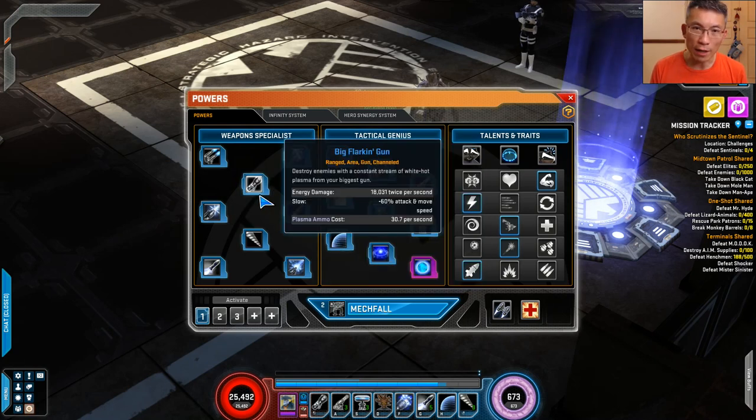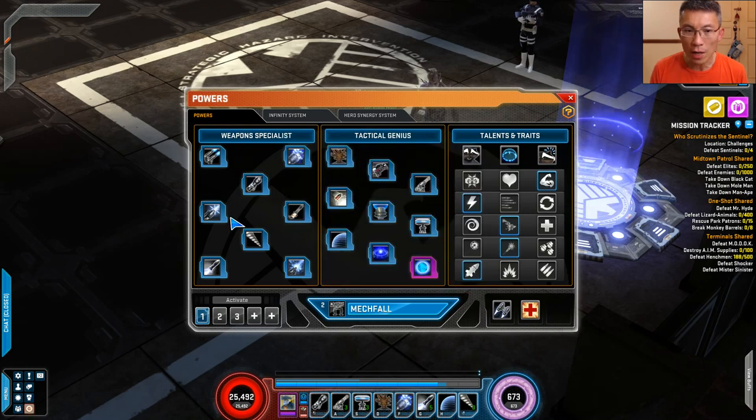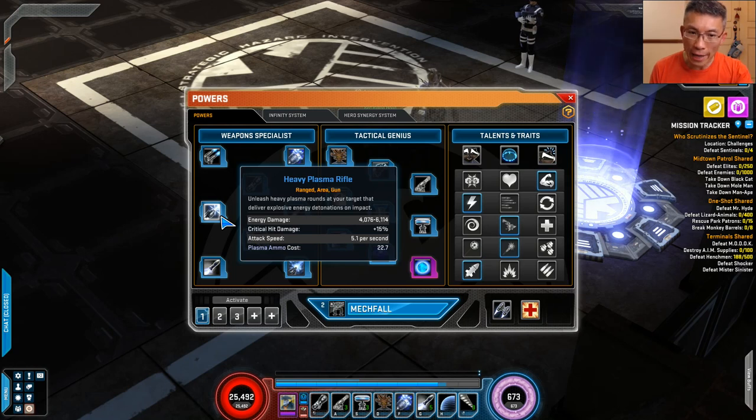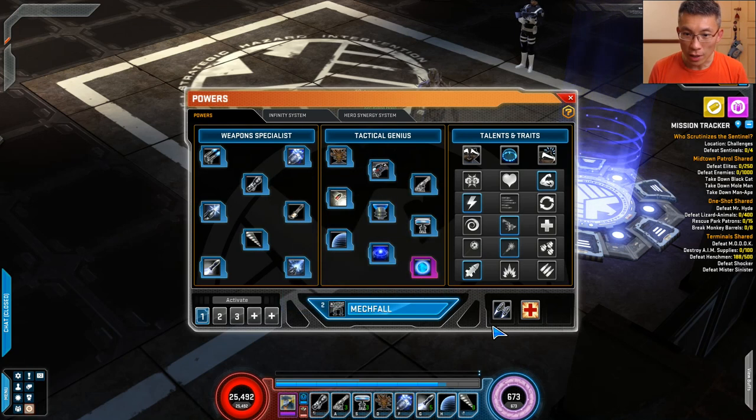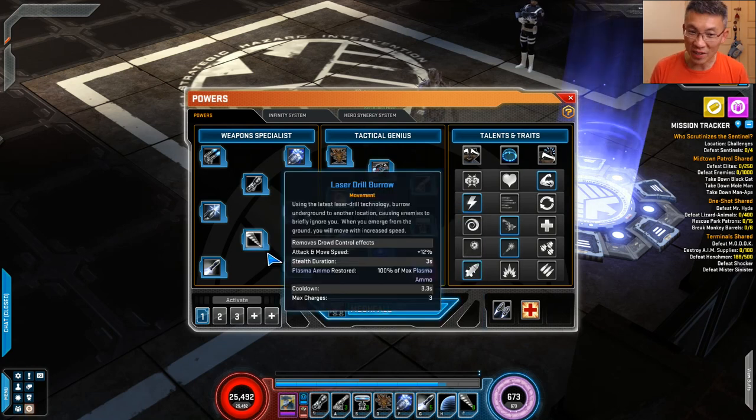For movement, you can use Laser Drill Burrow — it's augmented by talent. I prefer this one because it gives me a stealth option. The other option is Shoot and Run, where you shoot and reload your ammo. I prefer the drill because not only does it stealth you and move you away, it also breaks crowd control and replenishes 100% of your plasma ammo. So Rocket Raccoon would never run out of ammo — he'll just keep moving around like a tactician. That's how I play him.